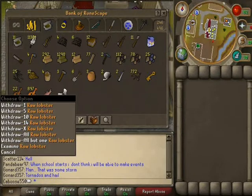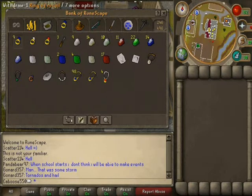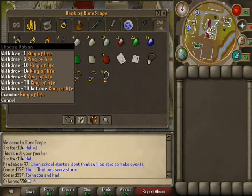Here's my cooking and fishing stuff again. And here's all my jewelry — well, some of my jewelry. Most of it's been run out because I've been using them all. Ring of recoils, ring of life.